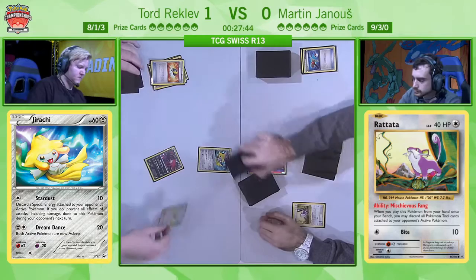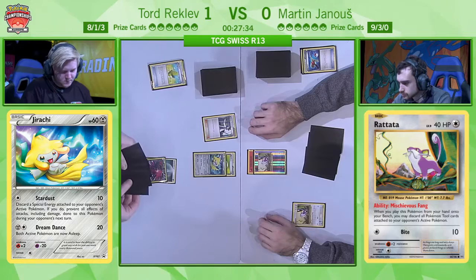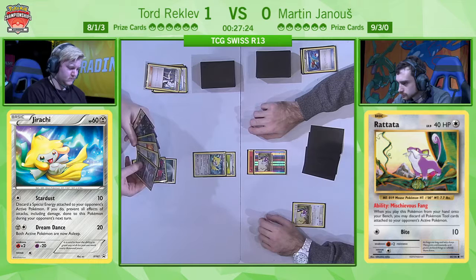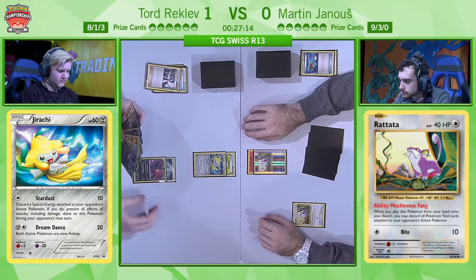Most likely going to attach it to the Yveltal and the Floatstone to the active Jirachi. With Professor Sycamore, he'd love to find a Fighting Fury Belt — pretty huge here. Simply finding other Pokémon is also important, though potentially he doesn't even want to put them down this turn. Although 40 is a pretty big number right now, it's not going to be great later on. Tord does have to worry — he doesn't have any other energy in his hand, so promoting the Yveltal and only doing 30 doesn't seem ideal.